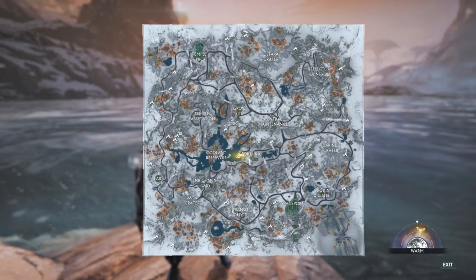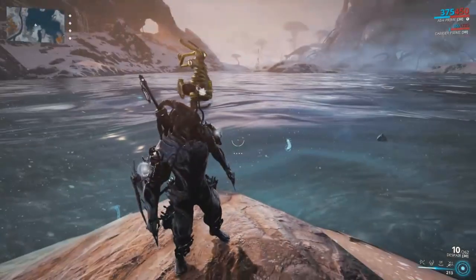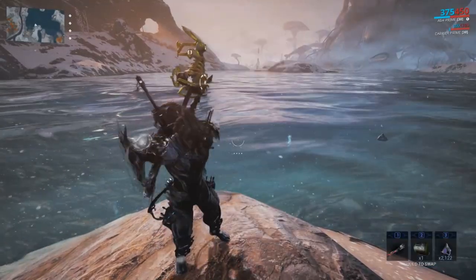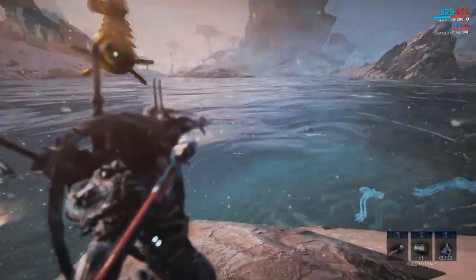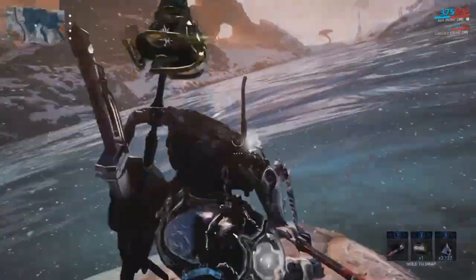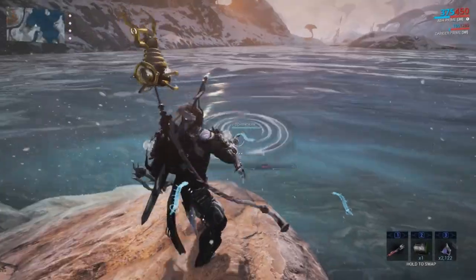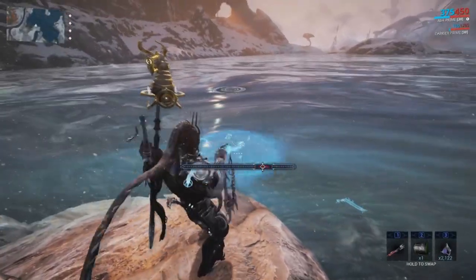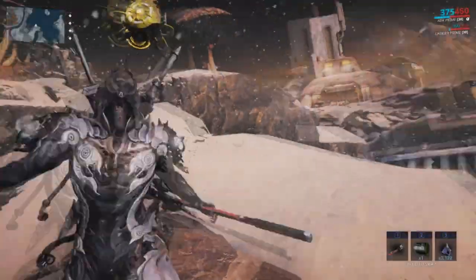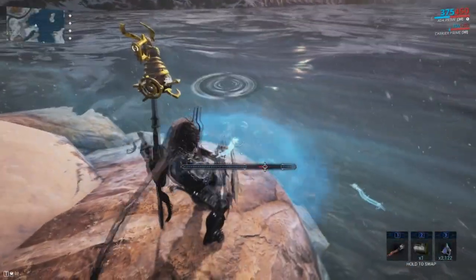Start off by heading over to the Coolant Reservoir. Here we can use and test out our new spear. Access your gear menu and begin to wield your Shock Prod Spear. Now, unlike the fishing spears from Cetus and Plains of Eidolon, the fishing spears from Fortuna have a different way of interacting with fish within Orb Vallis. When thrown and successfully hooking onto a fish, a bar will appear. This is like a minigame feature. Time your click when the slider lands within the colored box area to pull in your catch and claim your reward.